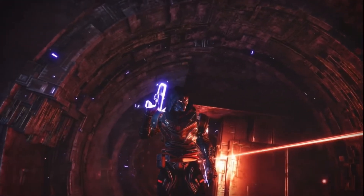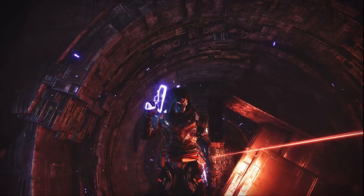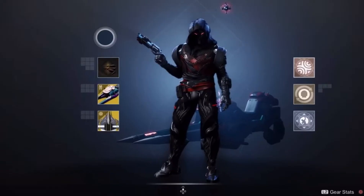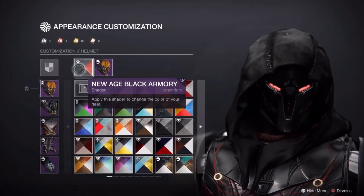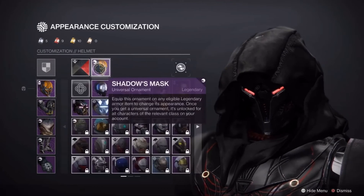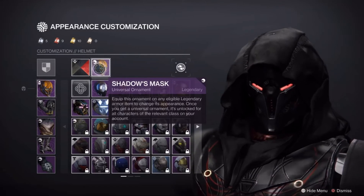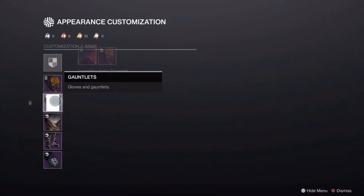Hey everyone, my name is Jen and here is another Destiny fashion video. This one is a requested dark hunter look, and I'm calling it 'The Corrupted.' For my helmet I'm using the New Age Black Armory shader paired with the Shadows Mask. I really love how the shader goes on the mask — it's completely black with a red glow, and this is exactly what I was going for with this very dark look.